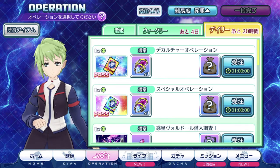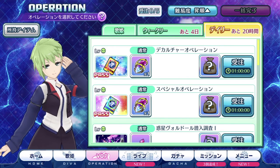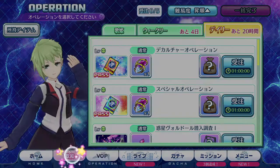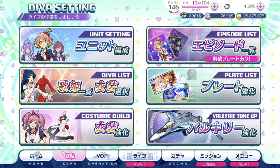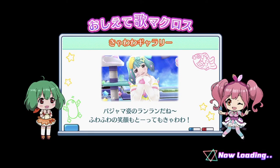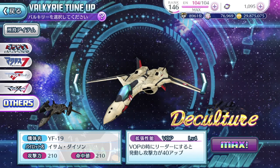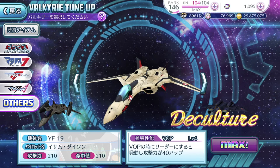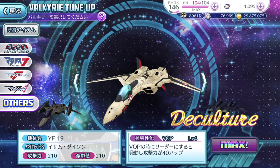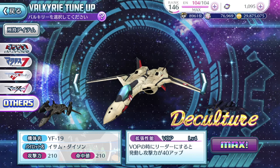For veteran players who have unlocked everything like myself — I've been playing for 4 years and have all the Valkyries and have DECULTURED all of them — if you have no idea what DECULTURED means, go to the Utahime page, look at the Valkyrie tune-up, and you will see the big wonderful word DECULTURED. Basically, it means you have maxed out the Valkyrie for its skills, so you get to enjoy the full stats of each Valkyrie.